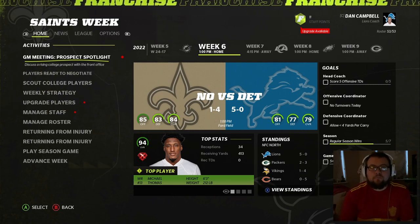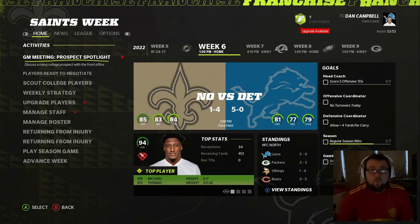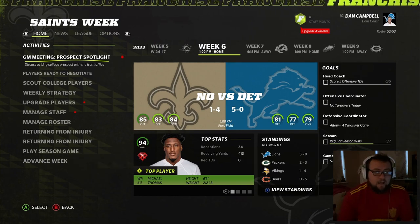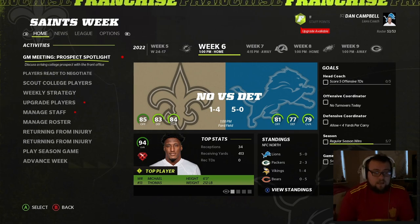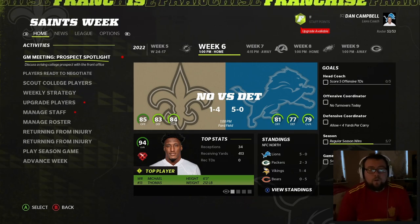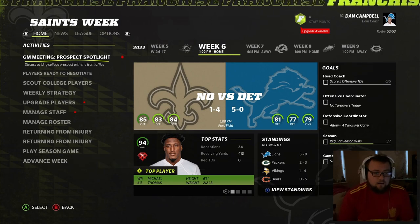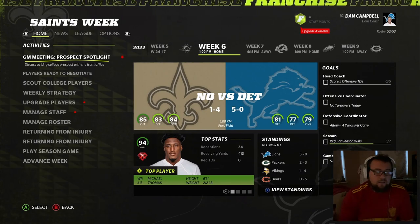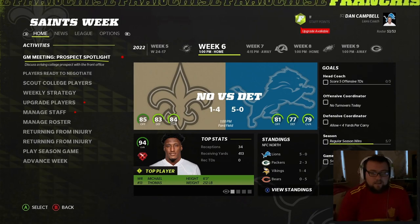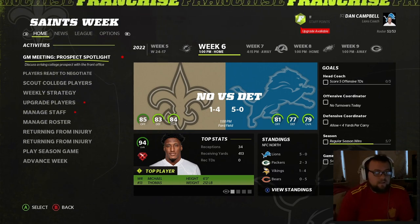Welcome back to Rebuilding the Detroit Lions. We're into episode 4 of season 2 and we are currently 5-0, which is exactly what we wanted to see. We're going up against the 1-4 Saints, who have a better team than us but are clearly in a bit of a rut. We're going to go through the weekly process and then get into that game, so let's go into this GM meeting.